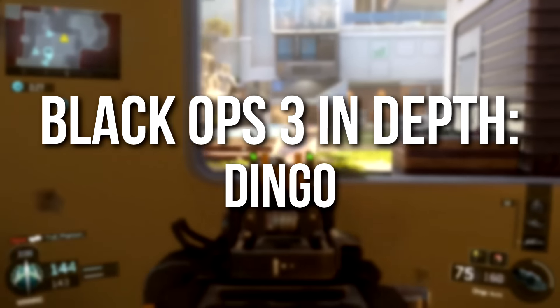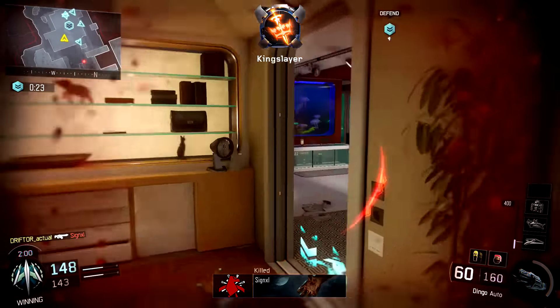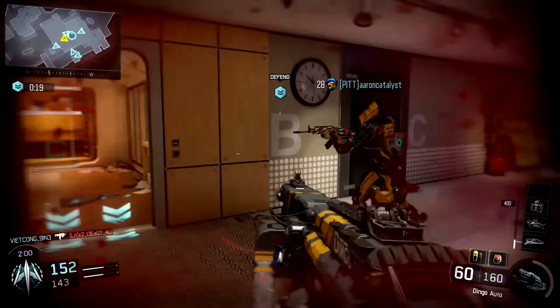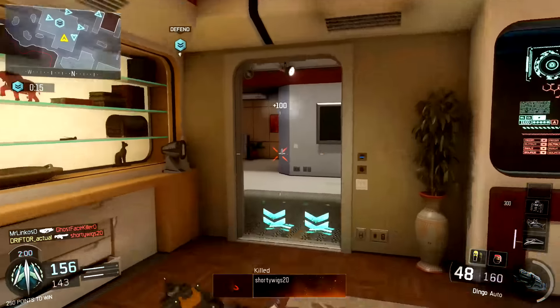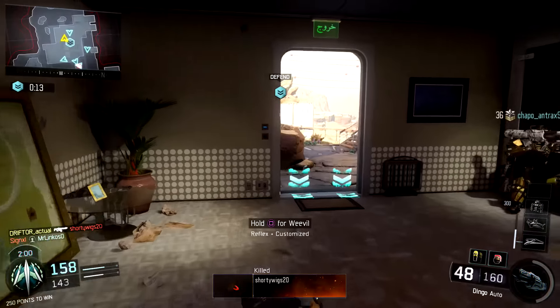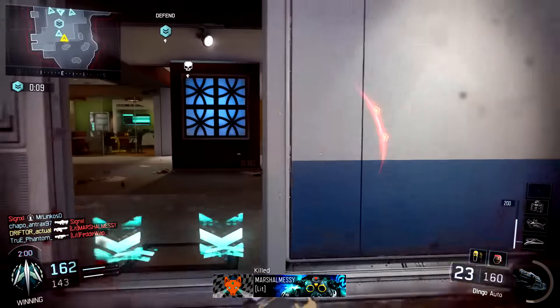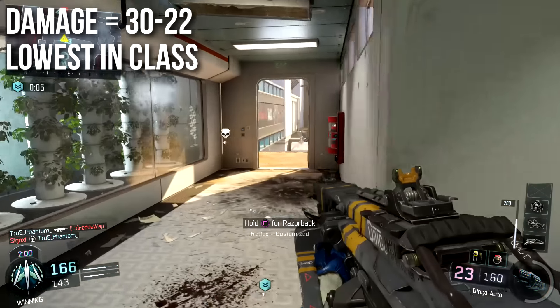Hey guys, Drifter here. Welcome to Black Ops 3 In-Depth. In today's episode, we're going to be reviewing the Dingo LMG. This one maybe gets even less love than the BRM — this game's just all about that 48 Dredge and Gorgon. But the Dingo is definitely not a bad weapon, and it has a couple of unique things about it that none of the other LMGs can compete with. Let's start off with the damage, same as we always do in any In-Depth episode.